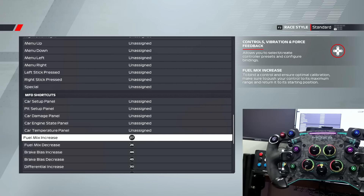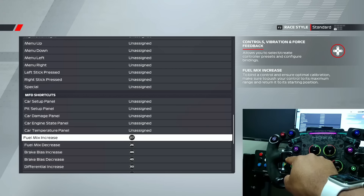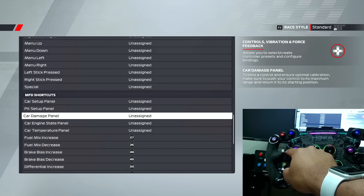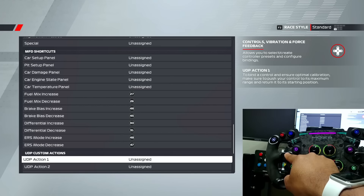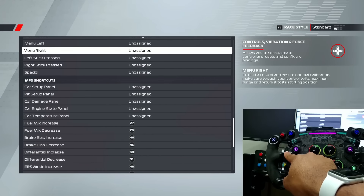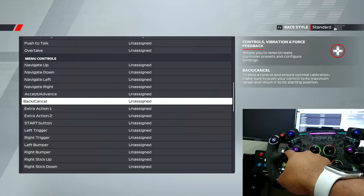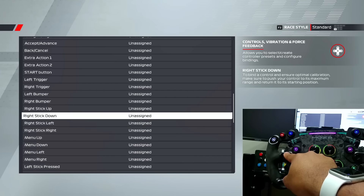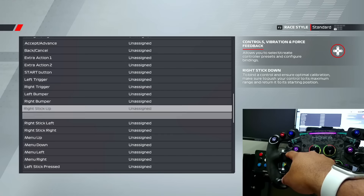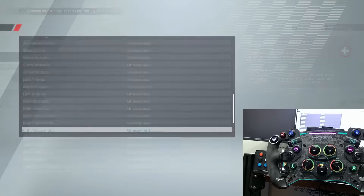You have ABS, traction control, and turbo - you can use those if you want to mix with the car damage panel and car temperature panel. I don't have a use for them so I left them unassigned. Make sure when you're mapping everything you set up your navigate up, down, left, right, your menu, and your right stick up, down, left, right.